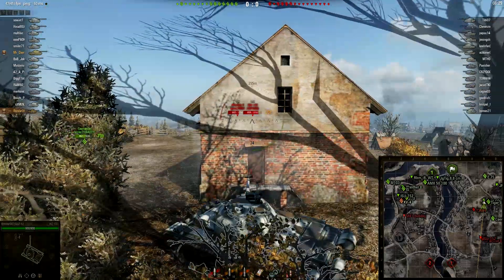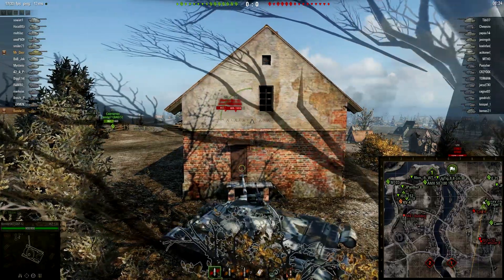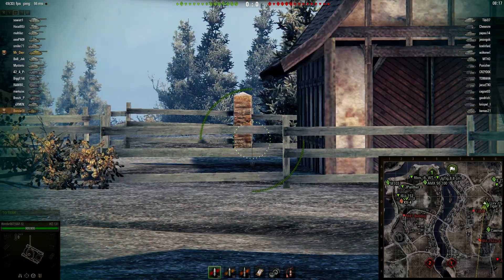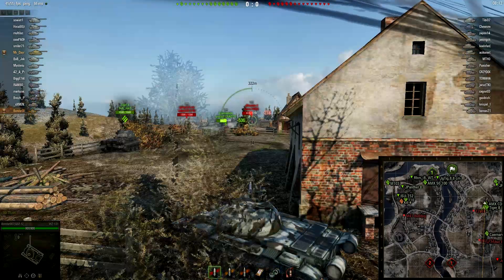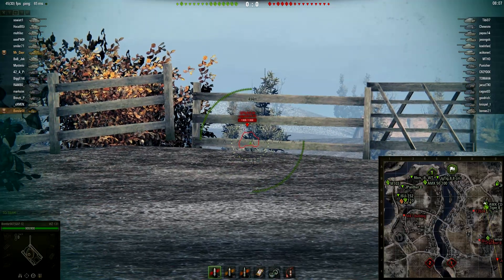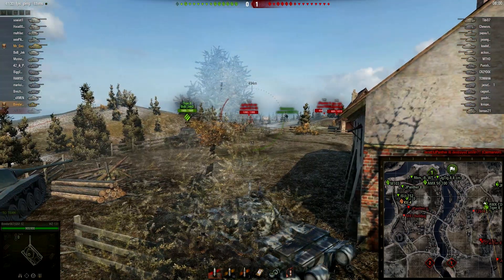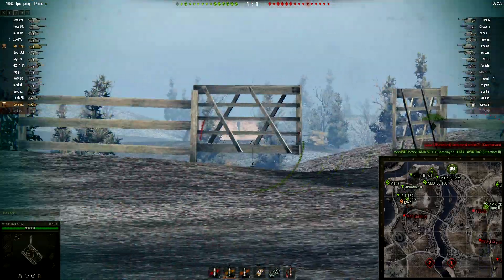Looks like an ISU-152 that, from what I could tell, did have the upgraded gun, the BL-10 — but that is always the assumption you want to make. A Super Pershing moving up and trying to get a flank on Bondar's team. Looks like the E-75 is sitting a bit further back, which is unfortunate because that is not the way you want to play that heavy tank in this matchup. The E-75 is probably going to miss out on damage and overall performance because he's not fulfilling his role effectively. Pretty much a solid TD line here for the enemy team.